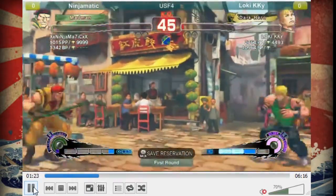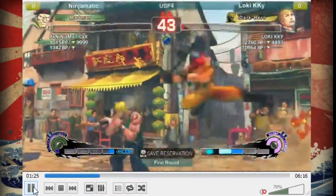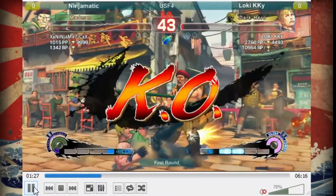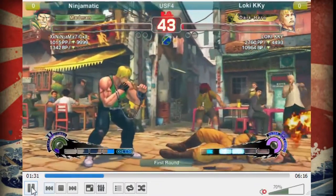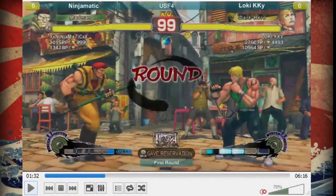He lands the hit and Cody takes the first round. Right here in between rounds, what he should be thinking is that this Rolento player likes to do a lot of things on his wake up - he likes to press buttons, he likes to jump. So he should be taking advantage of that. Let's see what he does going into it.